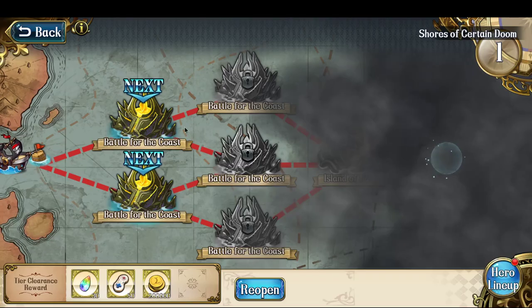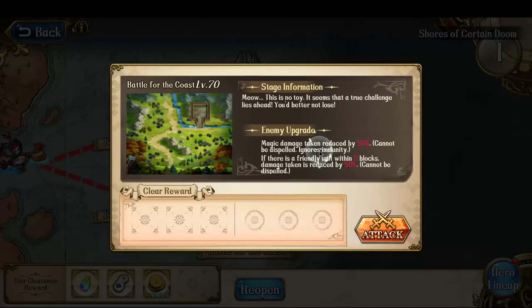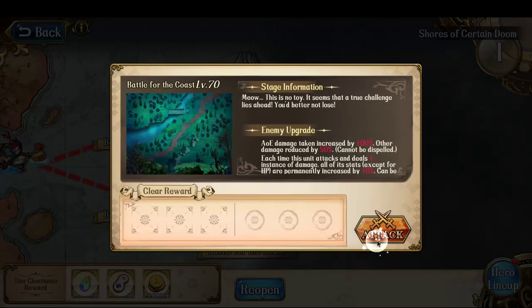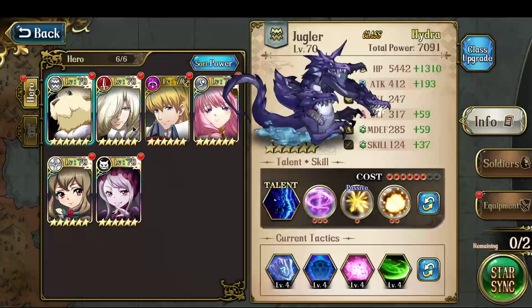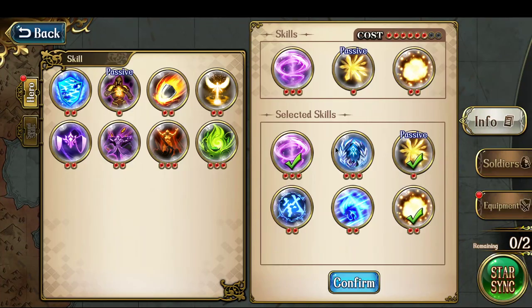You can kind of see what kind of stage info there is — like AOE damage is increased for this version, and then this version has magic damage taken as reduced for the enemies. So for one of them, you're going to want to use AOE teams, for example. And let me just check what kind of AOE skills I have to give my characters to take advantage of that.